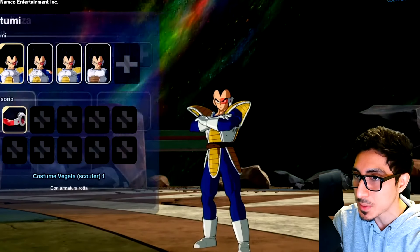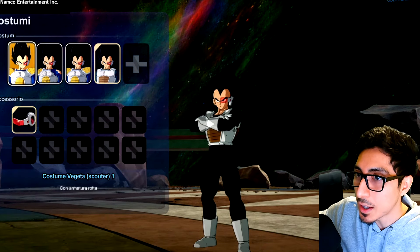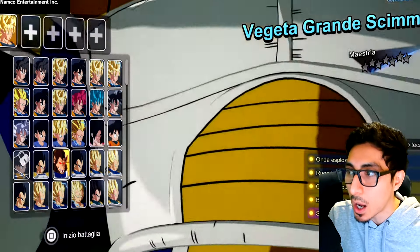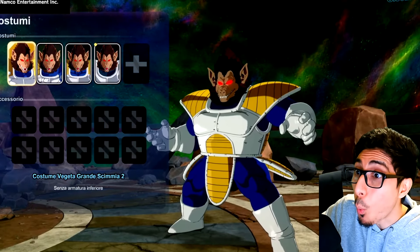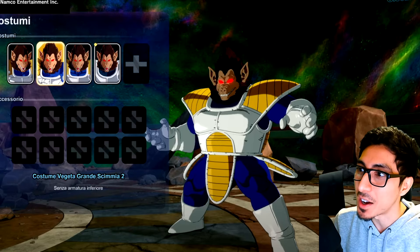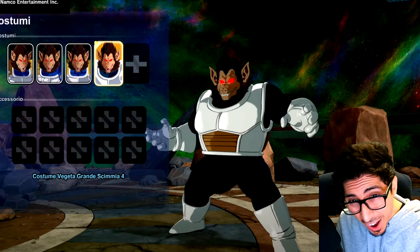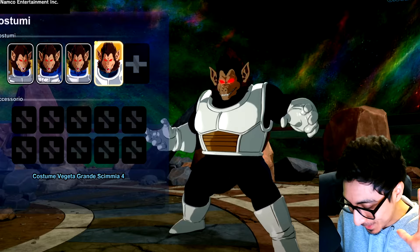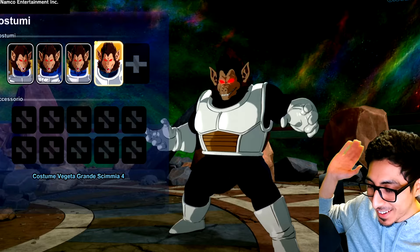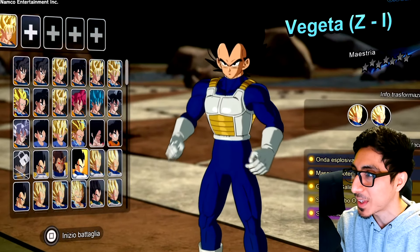Vegeta pretty much has everything — his battle damage version and the Namek version. You can have the accessory of the scouter and toggle it on and off, which is great. Having accessories and costumes separately is a really good idea. They actually added different costumes for the Great Ape form — Vegeta never went Great Ape during the Namek saga, so that's love. Just imagine if you could have the 'Bad Man' outfit on Great Ape Vegeta — that would be peak, maybe as DLC someday.